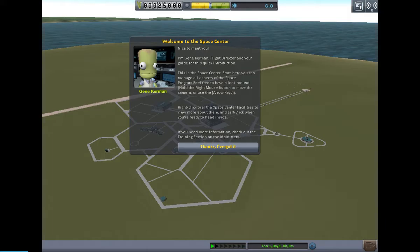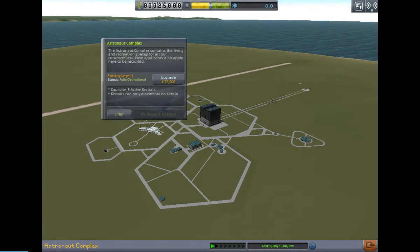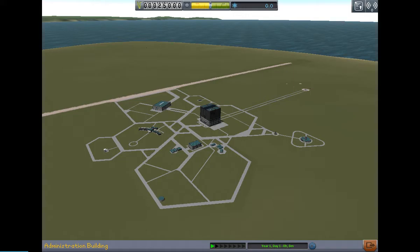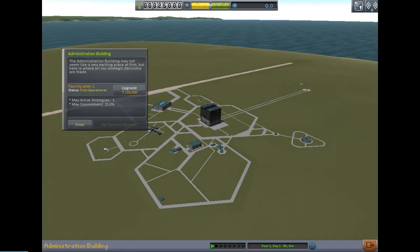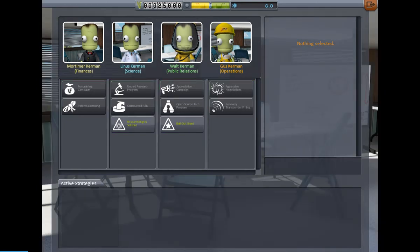So what do we have here — we have the R&D lab, then we have the astronaut complex where you hire new astronauts, because it's permadeath. There's also an admin building — that sounds cool. I don't think I want to mess with that though, it looks a little bit advanced.